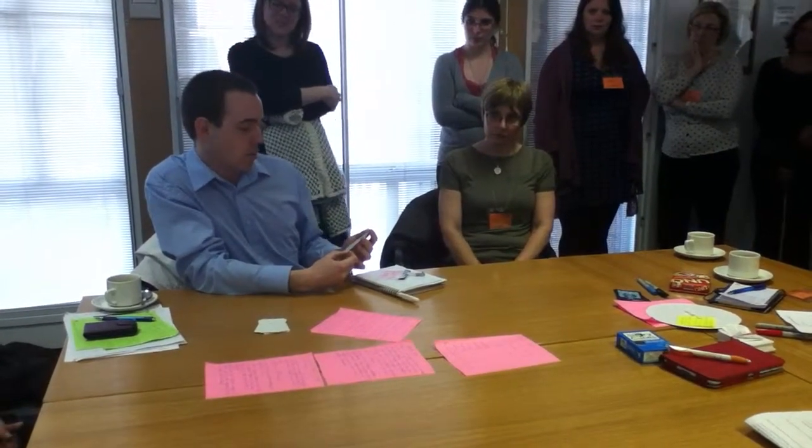Each card has a score out of ten in five different categories. The categories are Availability, Reliability, Currency, Authority, and Depth.